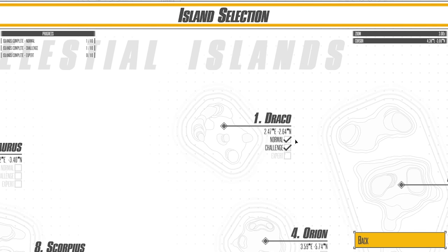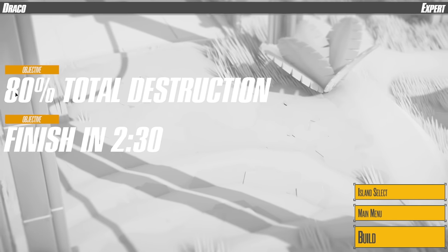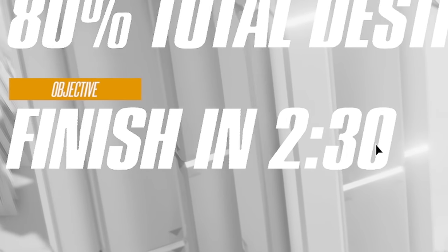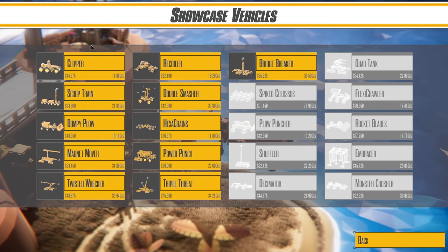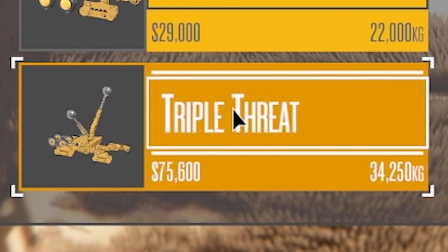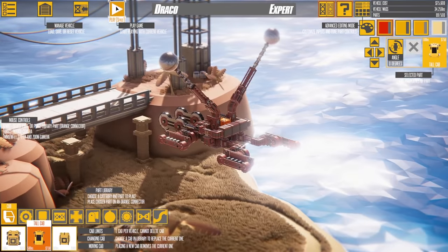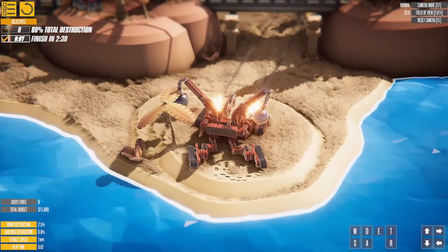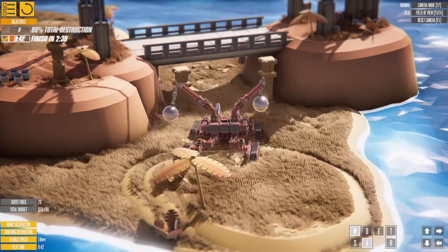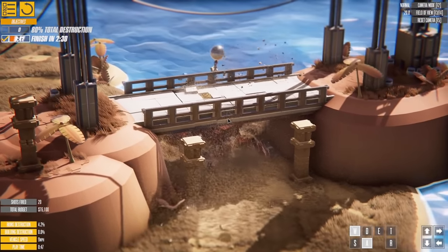Now for Draco we've done normal and challenge — do you think we can do the expert? Our objective is 80% total destruction and we've only got two minutes thirty to do it. Looking in the showcase vehicles, there are quite a few options. Purely based on the name I'm going to go for the triple threat. So we've got cannons that we can shoot, and T and R are the chainsaws at the front. I'll keep the chainsaws running and keep moving as we go.